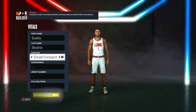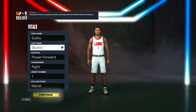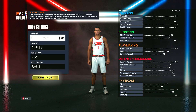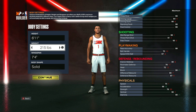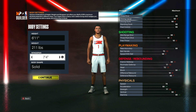Without further ado, let's get into the build. First off, for the position you want to put it to power forward — nothing else really matters. You can set it up like Giannis if you want, then click continue. For the height, you want to go up to 6-foot-11, just like Giannis in real life. For the weight, bring it down to 211 pounds to maximize speed. At 211 pounds you get 76 speed — go any lower and you start losing other stats, go any higher and you lose speed.